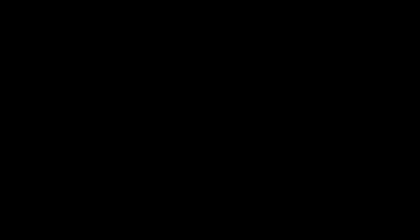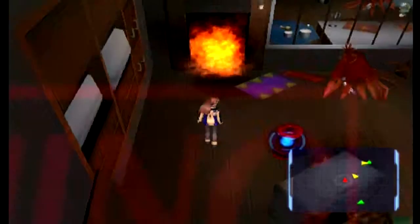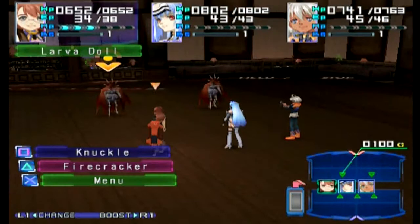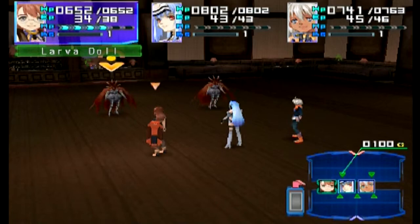We can head into the cleaners now - the dry cleaners. Remember, this is where we found the tuxedo with the fish detector inside. If we go inside this time we can find a larva doll. Now it's not that tough to fight. I do believe that this is technically a new animal, even though we have seen larva dolls before. I don't have max of those, but that should be more than enough to kill this larva doll.